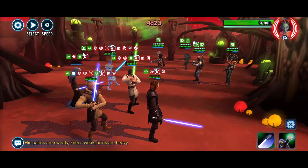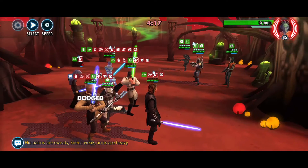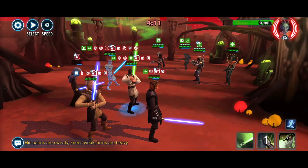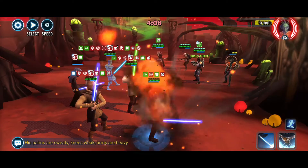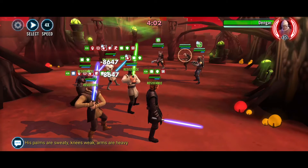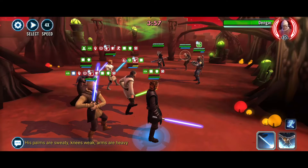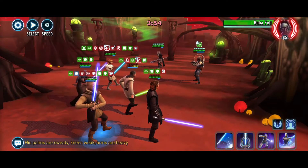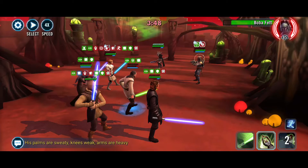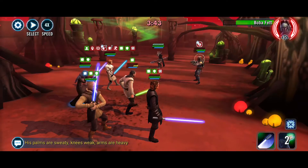We can't really heal — there's Healing Immunity on Barriss, so we'll just go ahead and work. Let's see if we can take out Greedo — very nice. Now we can heal. Not Qui-Gon yet. Okay, Dengar is out. Let's do the Armor Shred — see if we can get Boba out.